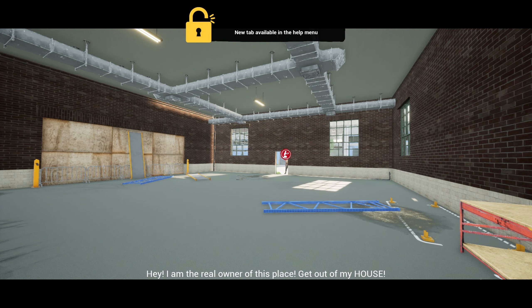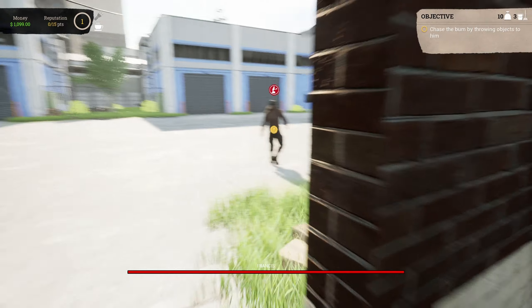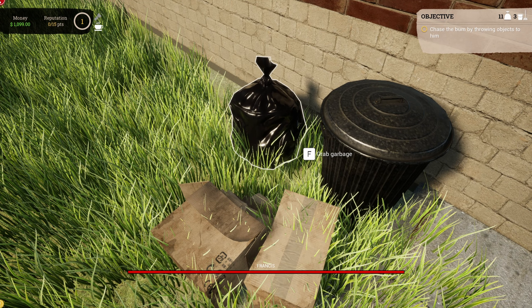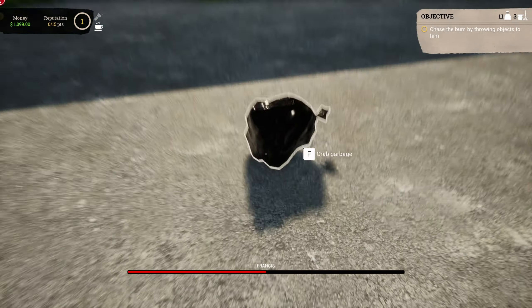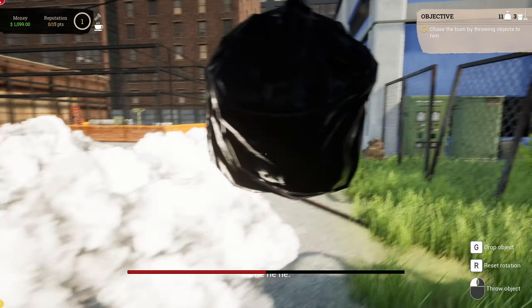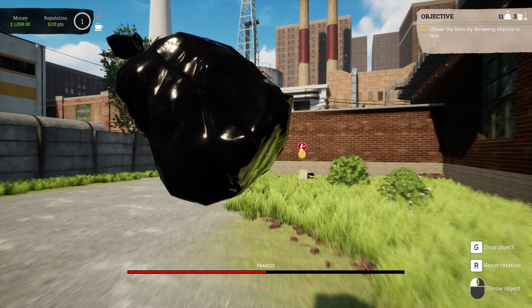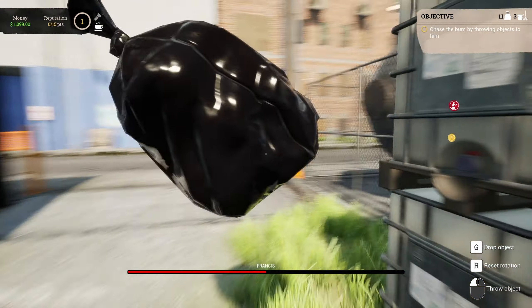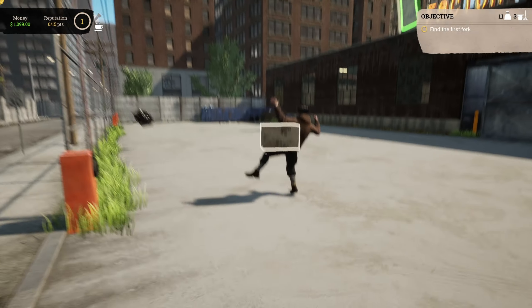Oh boy, what is this? What are we supposed to do — chase the bum and throw objects at him? Let's throw something at him. Oh, bro just did a backflip. What is this game? He has smoke bombs. What is happening? I'm going to be honest with you, this is not how I expected this game to start. Not at all. We just got to throw trash bags at a squatter to get him to go away.